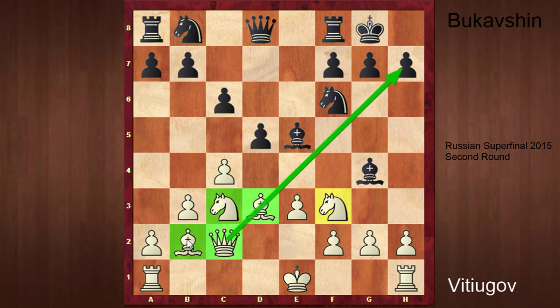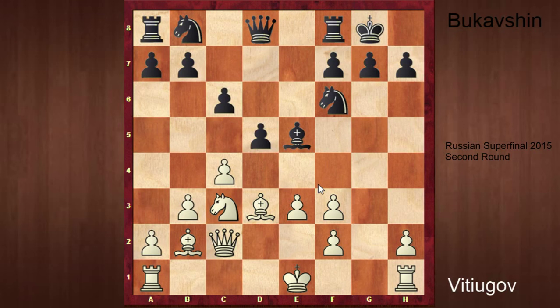So e5, Pawn takes e5, Bishop takes e5 — this is pretty much forced at this moment. Knight f3 attacking the Bishop, so Bukhavshin plays Bishop g4, pinning the Knight. Pretty logical. Queen c2 unpinning the Knight. Again a pin, again we unpin, and we have an eye on the h7 pawn already. Bishop takes f3, Pawn takes f3 — giving up the Bishop for the doubled pawns, but now the g-file is opened.